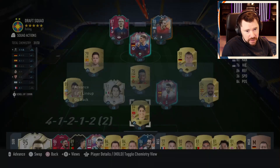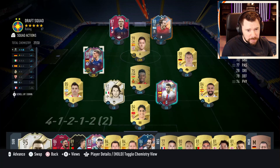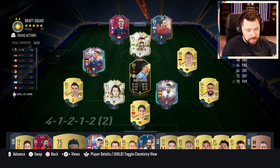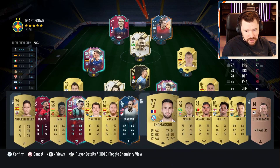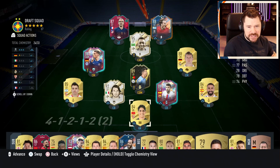Now the way this draft is, even though that's going to be our draft right there - I'm going to put him there, him there, and him in there. I might move him down to left mid. We take a bit of a chemistry hit here but that's where we're going to go with guys. So yeah, let's get into the gameplay and see how it plays.